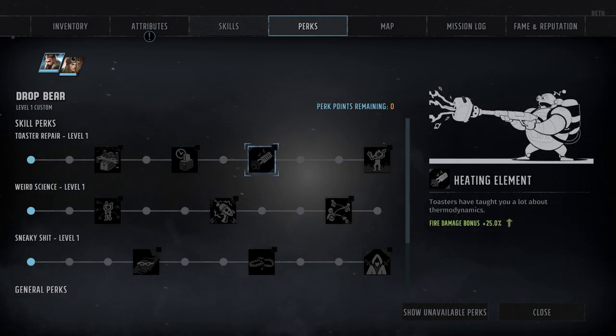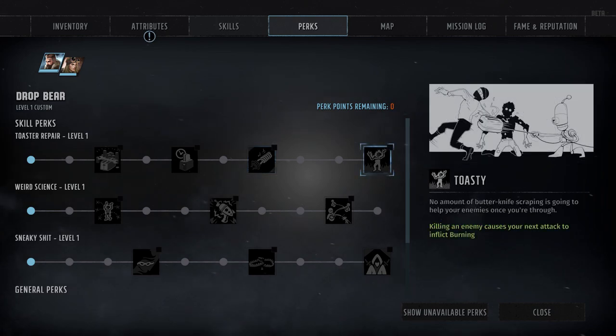The next two Toaster perks are oriented towards making the skill slightly more viable in combat. The first one is Heating Element, which grants a plus 25% bonus to fire damage — obviously only helping if your character actually uses fire weaponry, which means Toaster Repair might actually synergize best with characters using Big Guns or Explosives. And the final Toaster perk is Toasty at rank 10, a passive perk which rewards you for killing an enemy by causing your next attack to also inflict the Burning status effect.